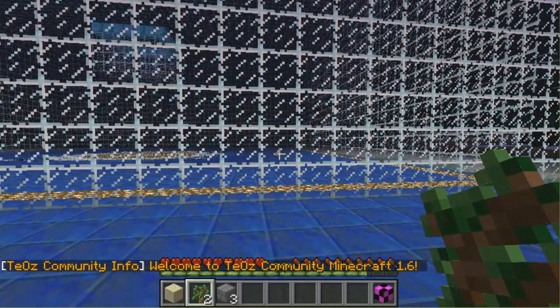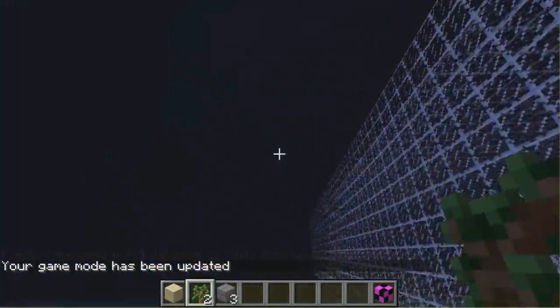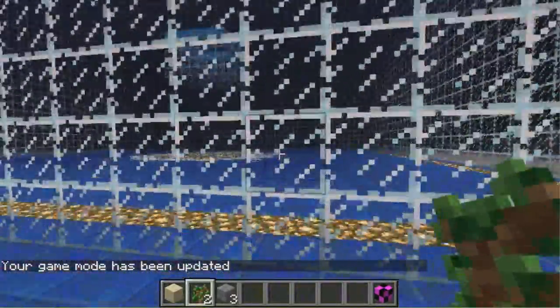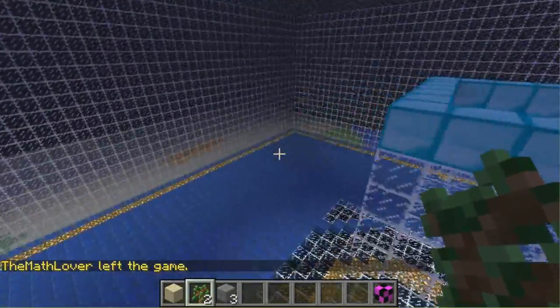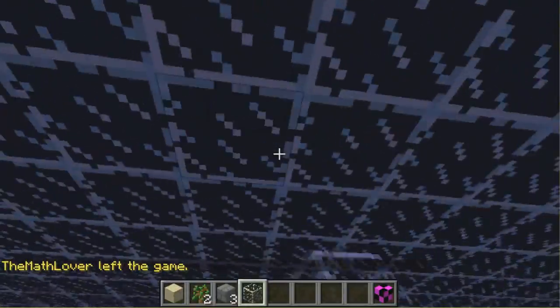I'll change my game mode to creative. As you can see, the arena is a big glass box. We should really fix it so there are no holes in the top so that players cannot get out.